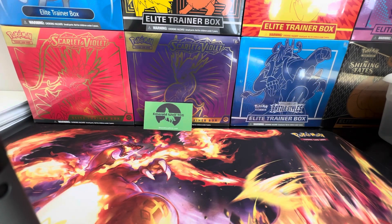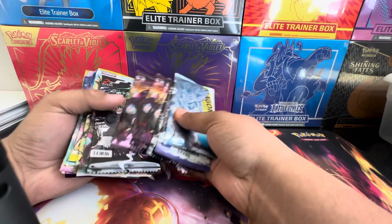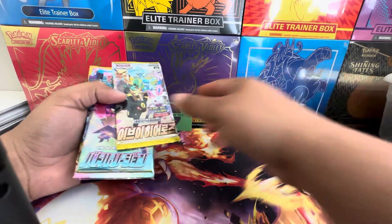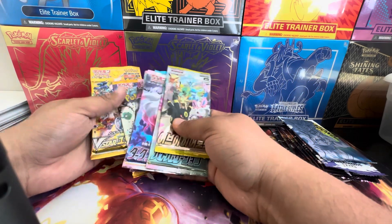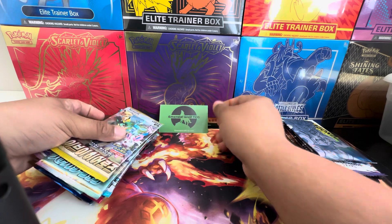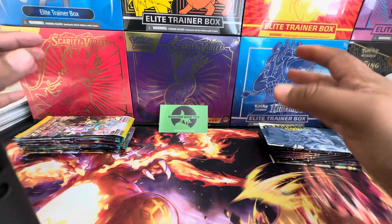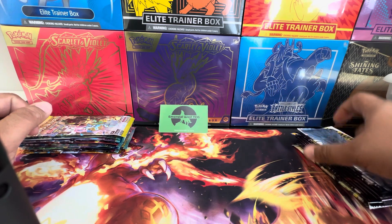What is going on guys, it's Emerald Wolf. Today is my first time breaking some packs with you guys. Got some Dragon Ball, Naruto, Demon Slayer, a random Lost Origin, and Astral Radiance. Then we're gonna open up some Japanese packs. You can find all these on the website emeraldwolftcg.com. Got plenty of other stuff — some anime, some One Piece.